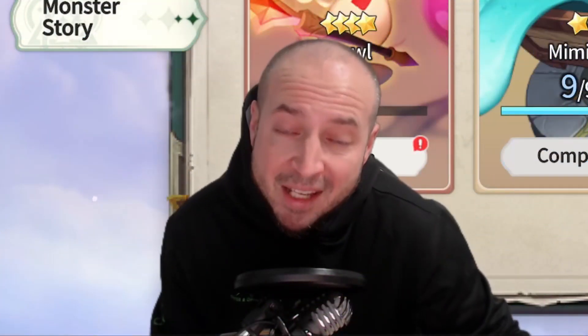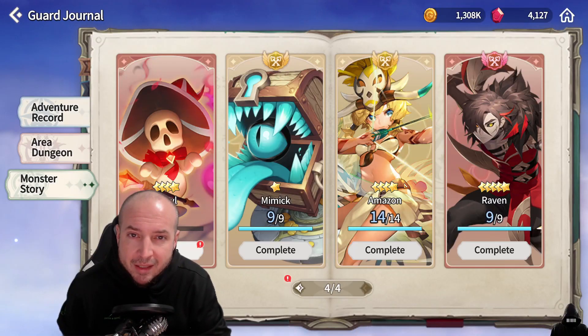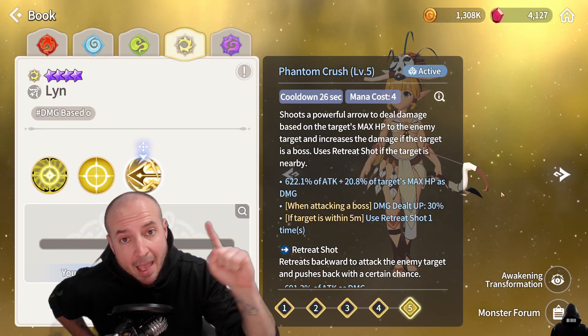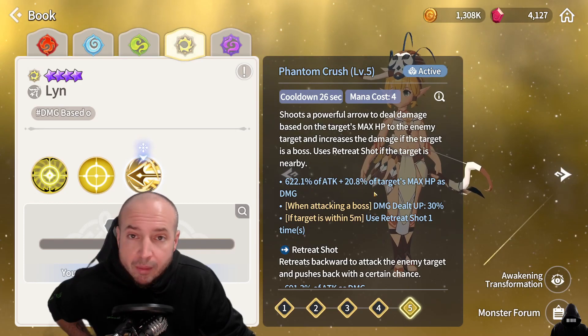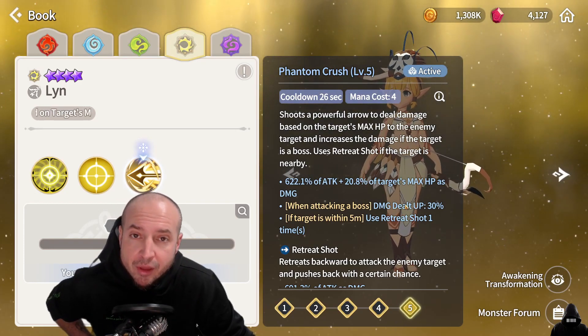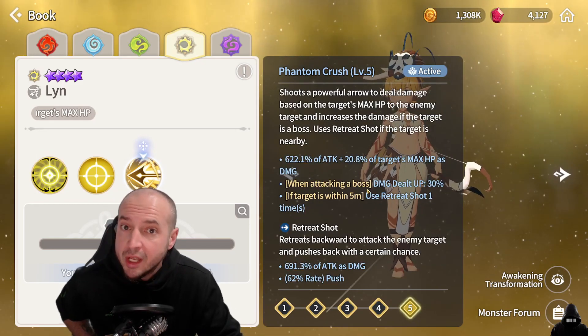Light Amazon is by far one of the best free-to-play dungeon boss killers in the game. Her third skill does damage based off the enemy's max HP — whenever you see 'target's max HP' in a skill, they are boss killers. She has a really good multiplier, and when attacking a boss the damage dealt is increased by 30%. Also, if the Amazon is close to the unit it will use retreat shot, which does more damage.